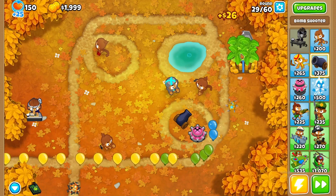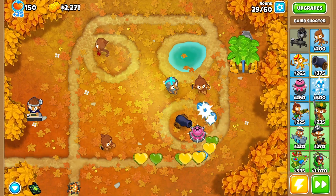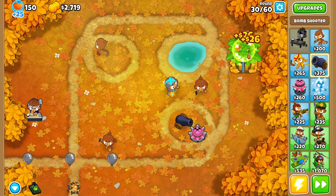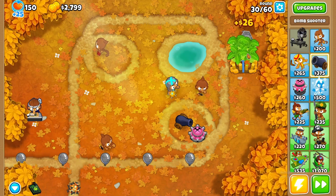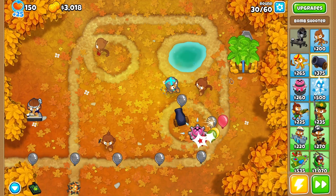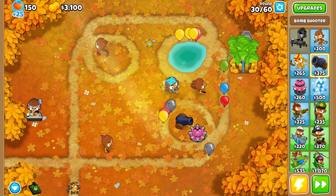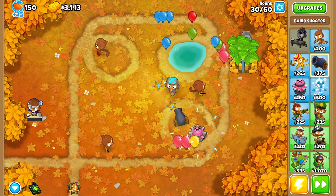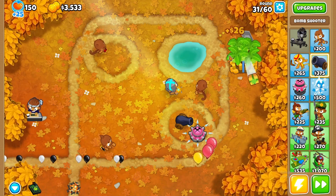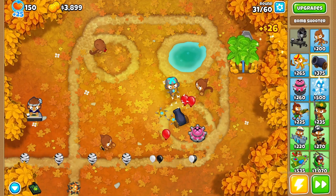We are now in round 29 and almost halfway into the game. I'm playing on medium difficulty - a bit harder than easy. More lead balloons appear; if you pop them they contain two black balloons inside. It's kind of annoying that you need explosives to pop lead, but inside are black balloons which are immune to bombs - so you need a blend of towers.